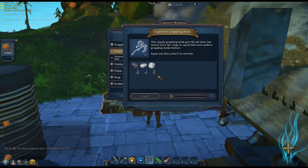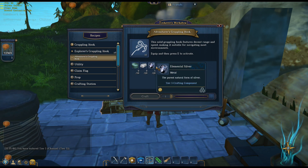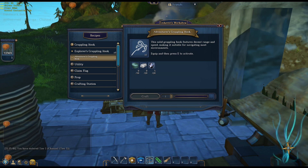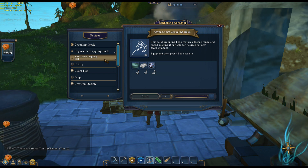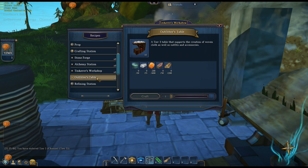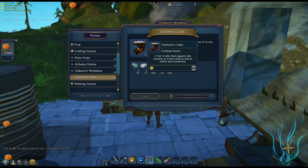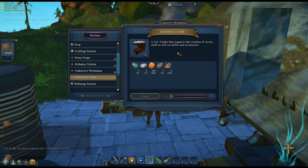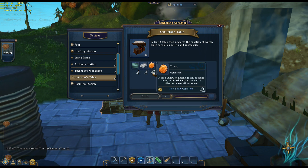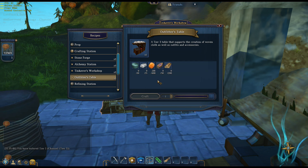We've got kind of an ambitious episode planned out today. We're going to be doing a lot of tungsten stuff, like this Adventurer's Grappling Hook requires lots of tungsten and silver. Pretty much everything I want to craft today is going to cost a lot of tungsten and silver. I want to make an Adventurer's Grappling Hook, an Outfitters Table — that's the last of the Tier 1 Crafting Stations. It says Tier 3, but really it's the Tier 1 version of this Crafting Station that makes different clothing and stuff. That is 10 tungsten ingots, 15 silver, 400 topaz, and some petrified wood, which means I'm going to have to chop down more trees.